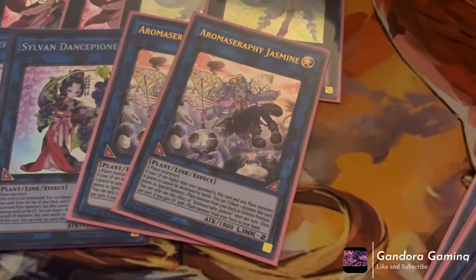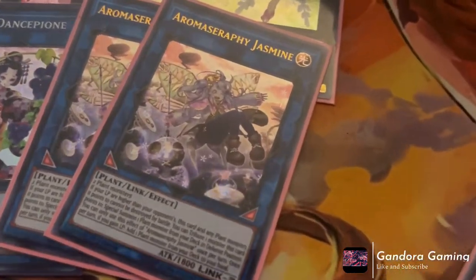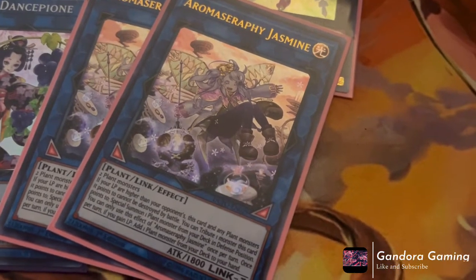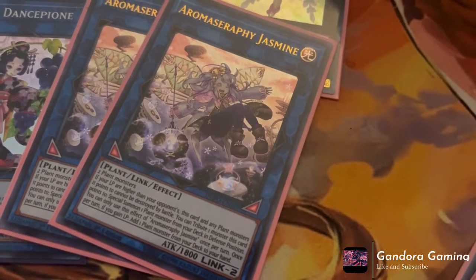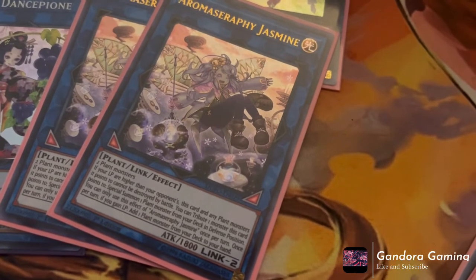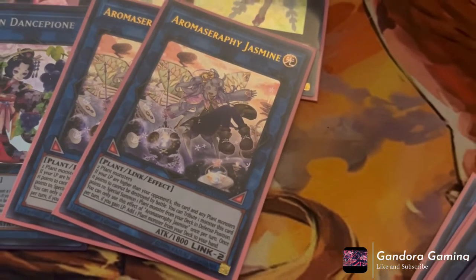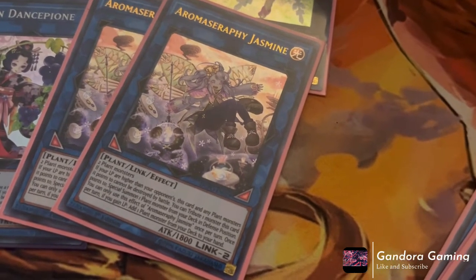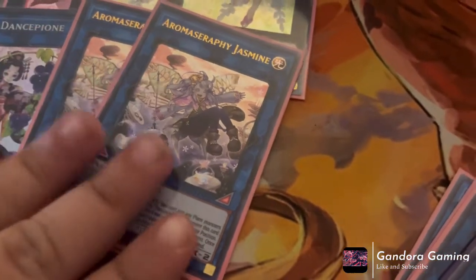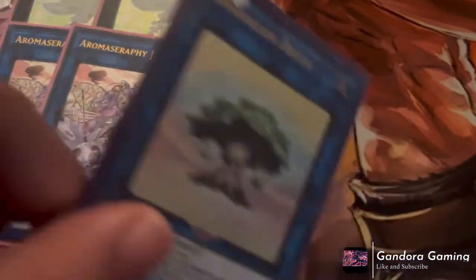Next, Rosemary and Jasmine — the poster cards for all plant monsters. Jasmine needs two plant monsters. If your life points are higher than your opponent's, this card and any plant monster it points to can't be destroyed by battle. You can tribute one monster it points to and special summon one plant monster from your deck in defense position — once per copy, so if you make more you can do it again. Once per turn you can also gain life points, and if you gain life points you can add a plant monster from your deck to hand. Really strong, especially with the field spell up since you're tributing your opponent's cards.